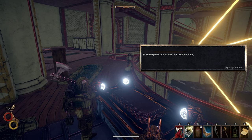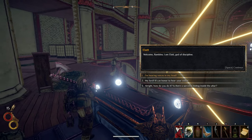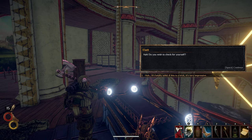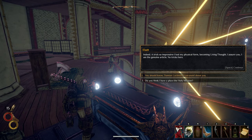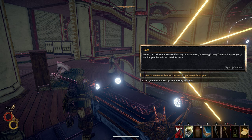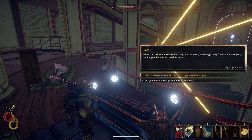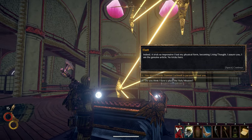A voice speaks in your head — it's gruff, but kind. Welcome. I am Elat, God of discipline. Let's go with number three — how do you do it? Ha! Do you wish to check for yourself? Sure. Indeed — the trick's so impressive, I lost my physical form. Becoming living thought. I assure you, I am the genuine article — no tricks here. He lost his physical form, becoming living thought. Should we tell him about the guy who's paranoid? I just want to see what he says. I am aware — he disappoints me, but he is free to come to his own conclusions. Only he has the power to change his views of me.